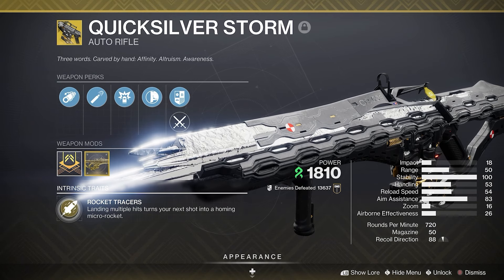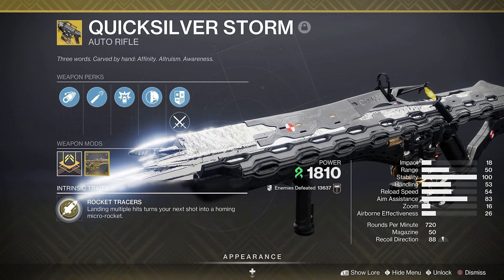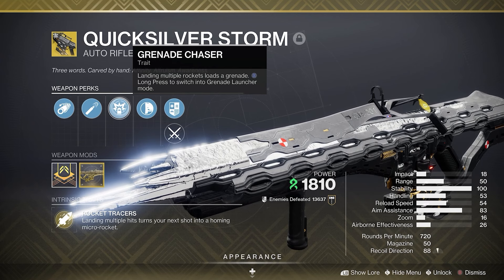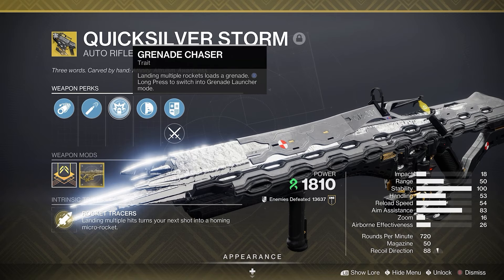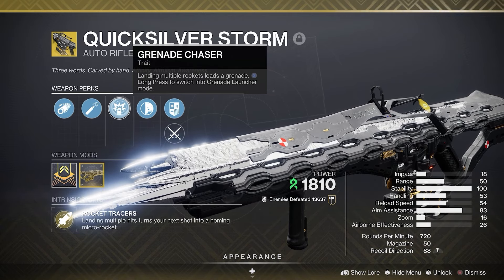Part 1: The Weapon. We're using the exotic auto-rifle Quicksilver Storm. Its exotic trait is Rocket Tracer — landing multiple hits turns your next shot into a homing micro-rocket, so as you lay hate, occasionally it spits out a rocket that does a bit more damage. The next perk is Grenade Chaser: landing multiple rocket shots loads a grenade. Long press the reload button to switch into grenade launcher mode.